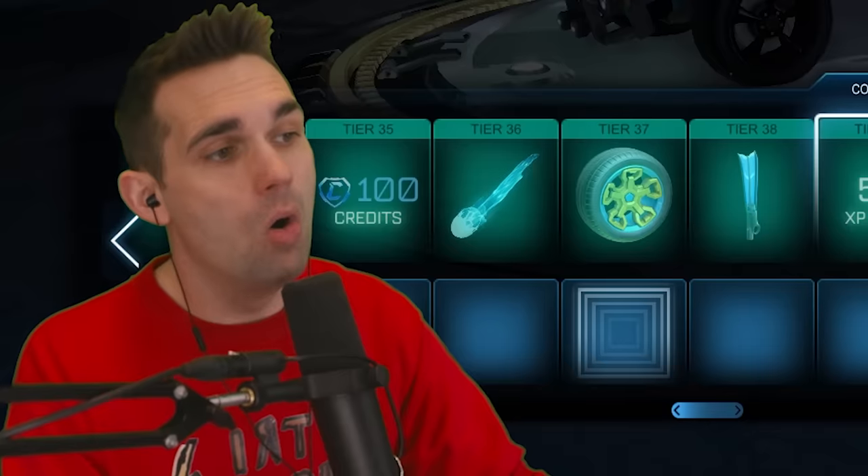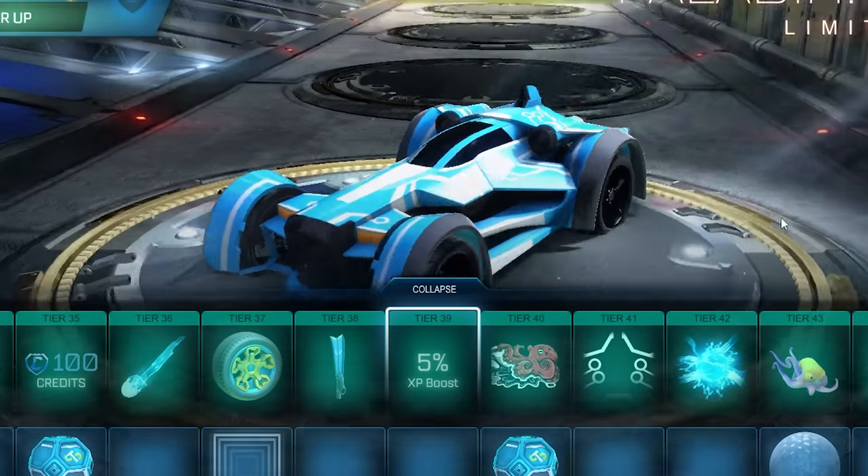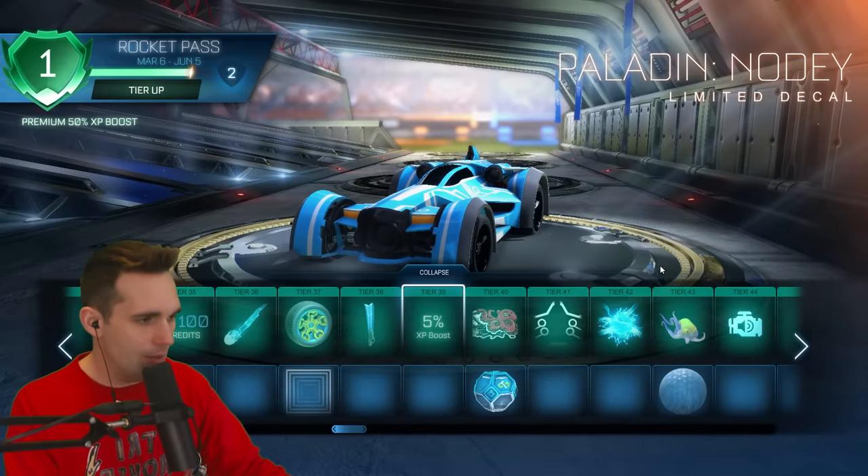Another antenna — get these out of here! Tier 40 we've got the Octo Artist player banner. Oh, that's actually a super clean player banner — I'm equipping that at the end of this video.